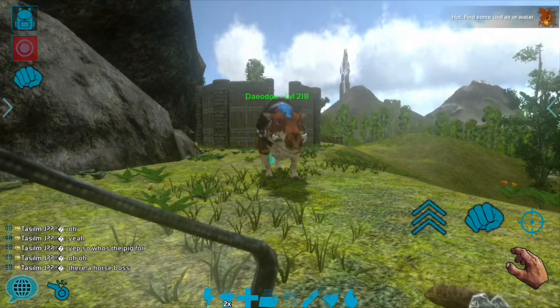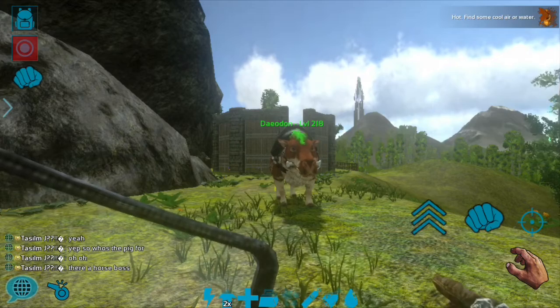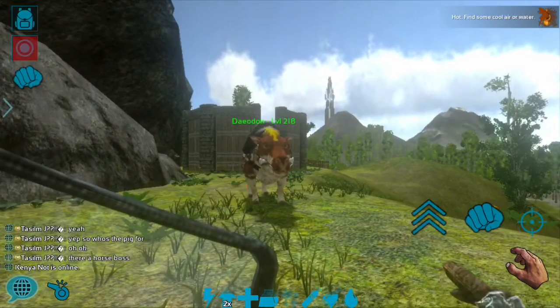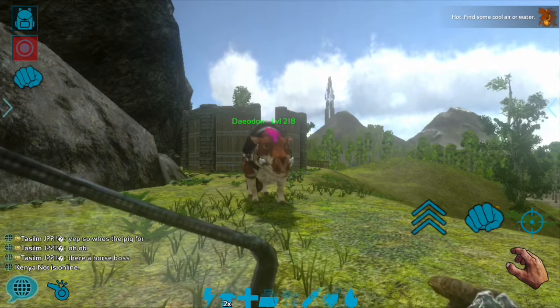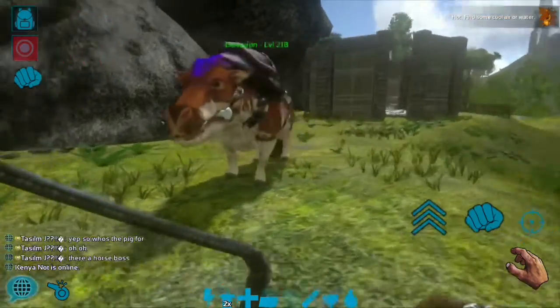And we're back. This is actually a different Deodon — as you can see, it's level 218. The reason for that is Omega couldn't unclaim his, so I couldn't ride it. This is actually my tribe mate's and we're just borrowing it for the video. I'm going to show you its abilities, its attacks, and how it looks.